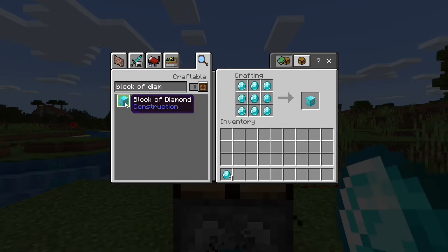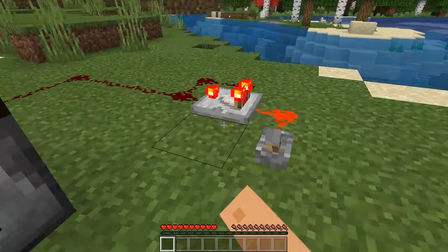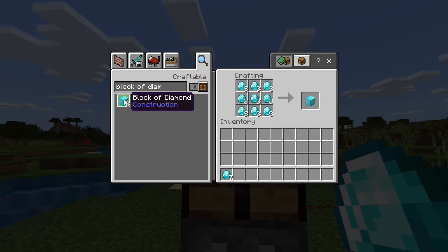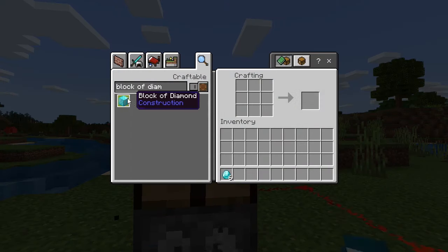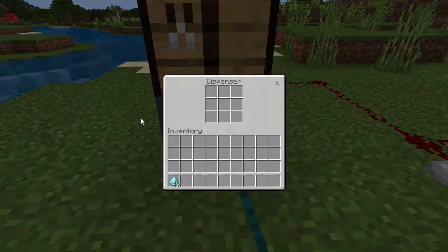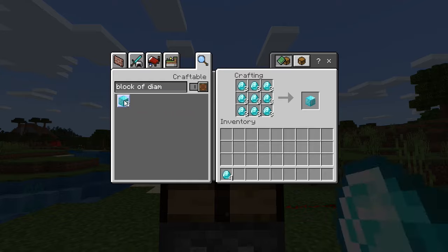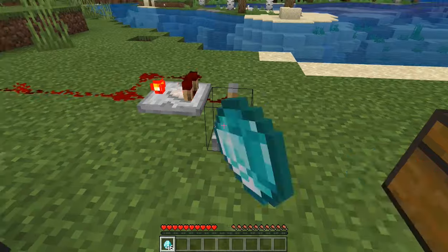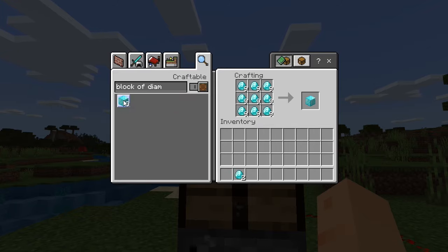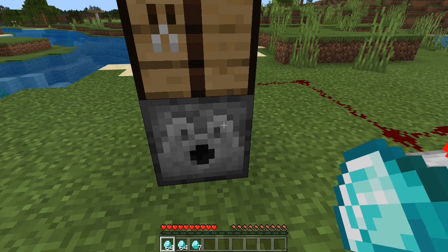Put them back in, turn back on, spam-click again. Don't worry if you're losing one diamond at a time — this will pay off. There we go, now we're at 47. Keep going. As you can see we are going up in great numbers — we went from 47 to 135.